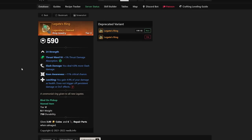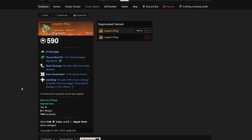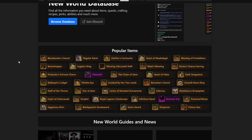Number seven is Legate's Ring. It used to drop from a boss in Heliopolis, but now it's farmable from the Sulfur Chests — those pit areas with insanely high acid damage in Brimstone Sands. I've gotten three or four from doing about 15 chest runs, so if you do them every day, you'll get it eventually. It has Leeching, Keen Awareness, and Slash Damage — basically the same as the Heart of Mahabagul, but swapping Hardy for Leeching. Best-in-slot for full leeching builds.